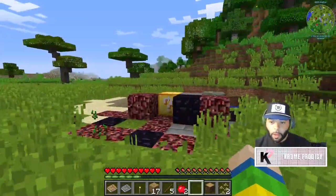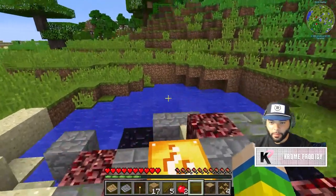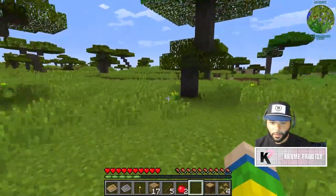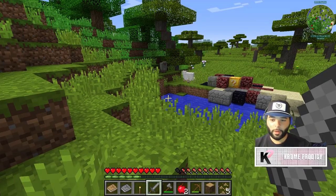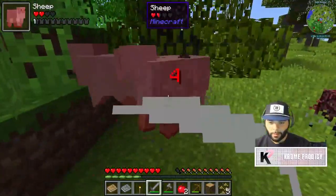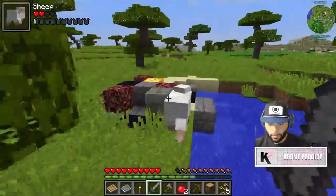Oh my god, lucky block! I forgot how these work — don't I just mine them? I really forgot how these work. Supposedly it's just whenever I mine it, it could be a random mob, item, or explosive. So we'll have to see how this goes.